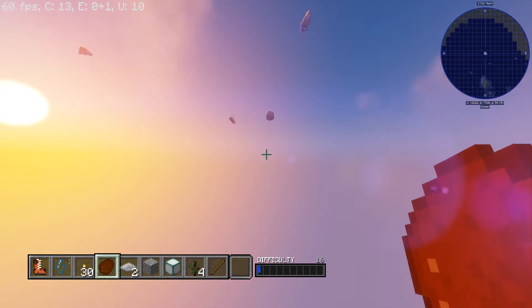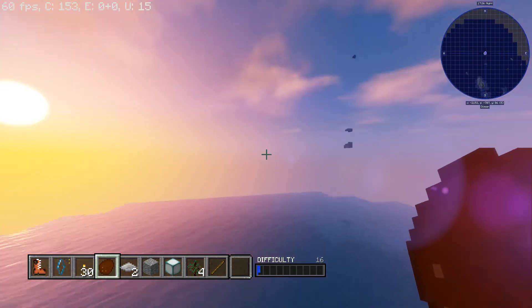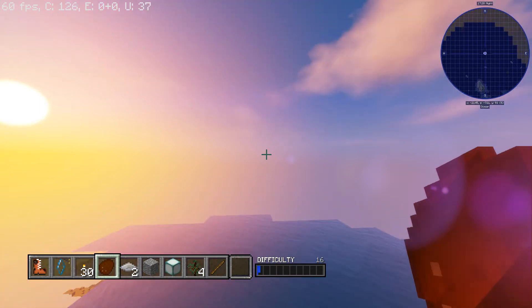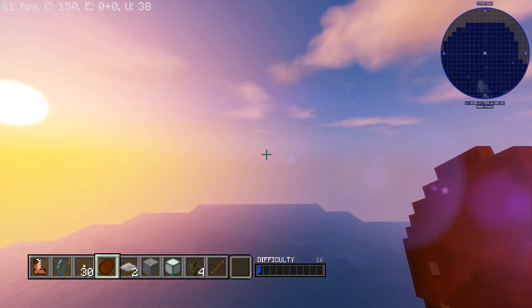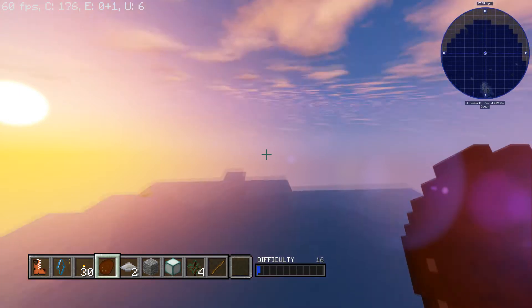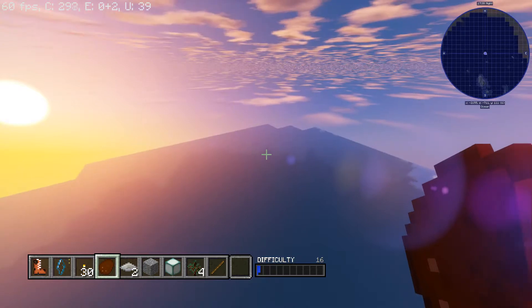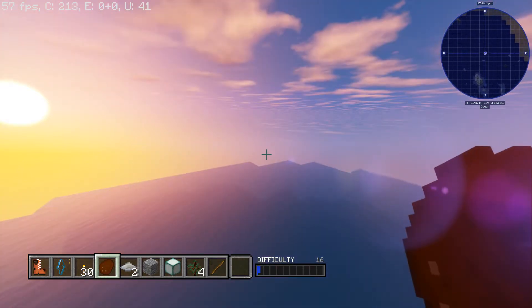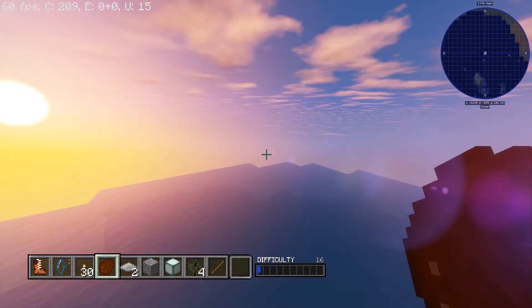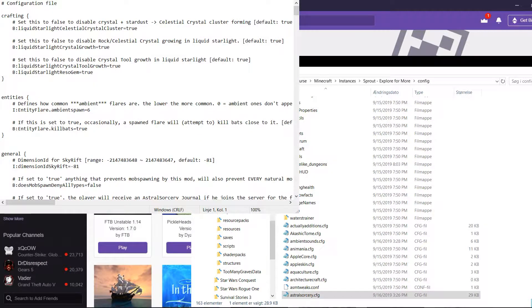I was trying to figure out what was causing it. I tried removing mods — didn't work. I tried editing some files and going into the shader config file to change the settings. It's just so annoying to look at. I was like, I can't play with this. Alright, so I'm going to show you right now how to fix it.